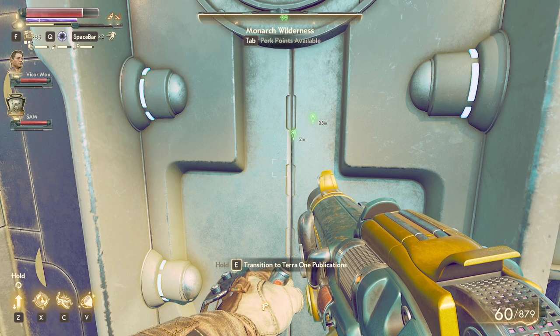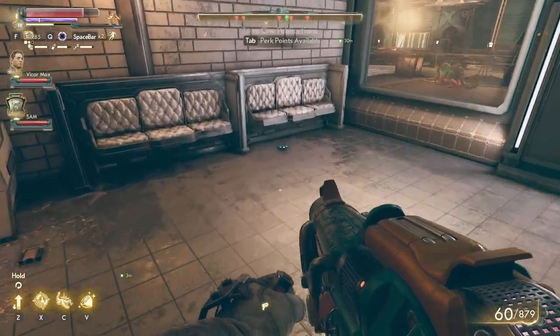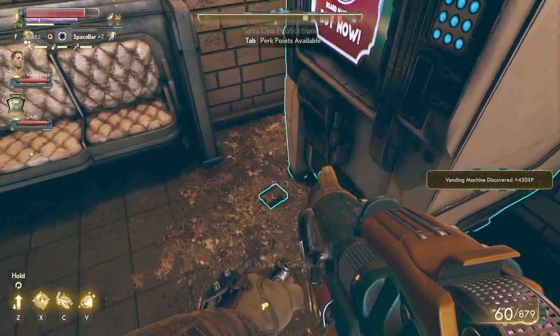Hello, let's enter the Terra One Publication. This is the place where you'll find a lot of interesting news and of course a lot of money. Now the problem I have with this location is that it's a little weird because it makes you fight a mega reptile.